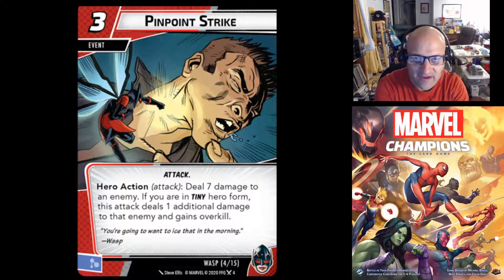Next we have Pinpoint Strike — a three-cost attack event that generates a mental resource when discarded. Hero action attack: deal 7 damage to an enemy. If you're in Tiny Hero Form, this attack deals 1 additional damage to that enemy and gains Overkill. So in Giant Form you get 7 damage, and in Tiny Form you get 8 damage with Overkill.